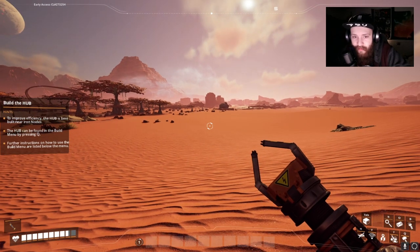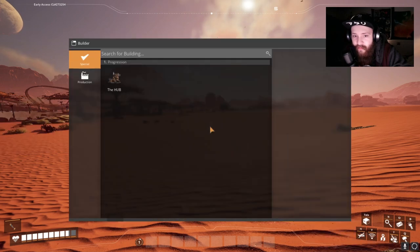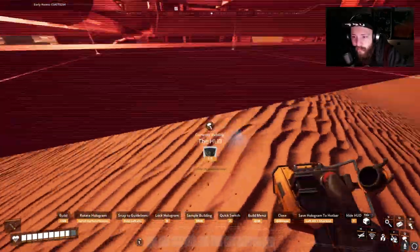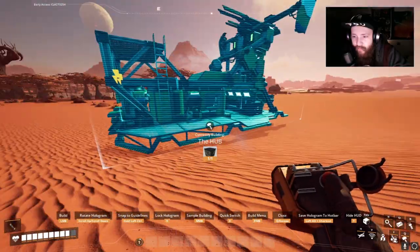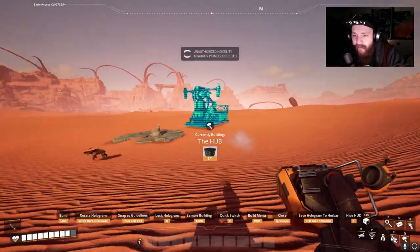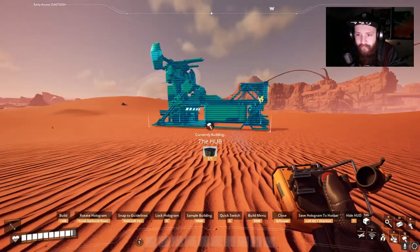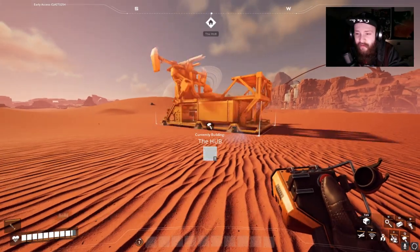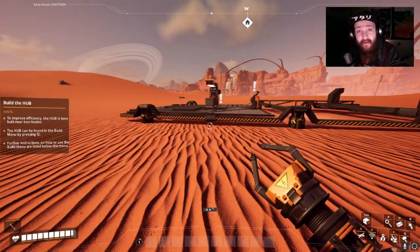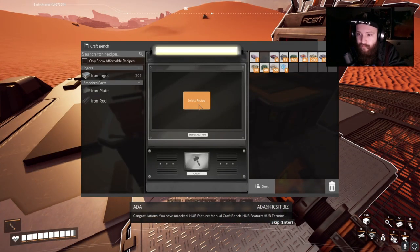To improve efficiency the Hub is best built near iron nodes, found by pressing Q. The floor here is too steep for placement. Then a creature approaches — just leave me alone! If you hit me I'll have to end your bloodline. Over there, just a little bit sideways like that — that area is kind of neat. I think I've found my Hub location.